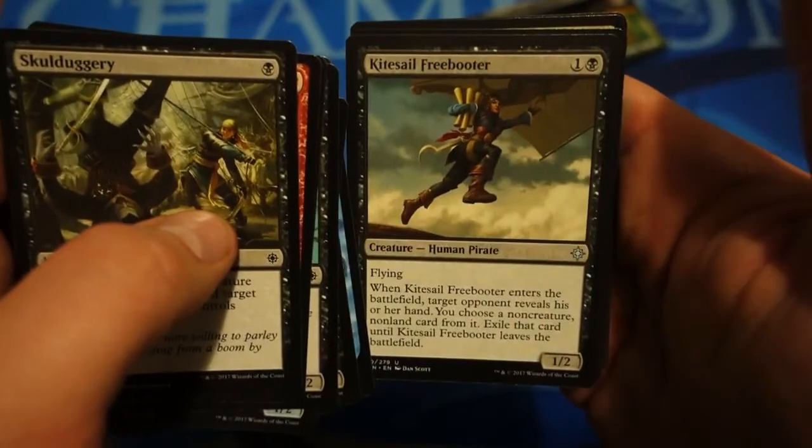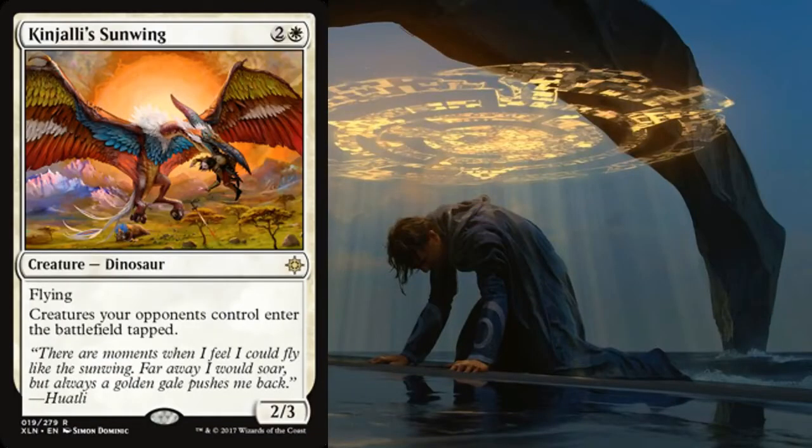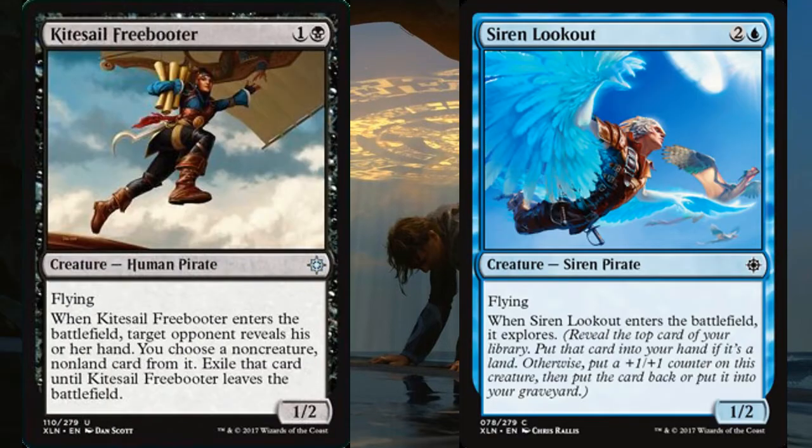Favorable Winds, the Freebooter, Quarter, the Feast, and Kinjali's Sun Wing. It's a bit of a shame because the Sun Wing is pretty much an auto-pick after I said let's hope there's something to challenge the rare. Two-three for three, it's a flyer, it's a dinosaur, so it works in a lot of dino decks. It works in both the red-white aggressive dino deck and the green-white ramp deck, because it slows opponents down with creatures entering the battlefield tapped.